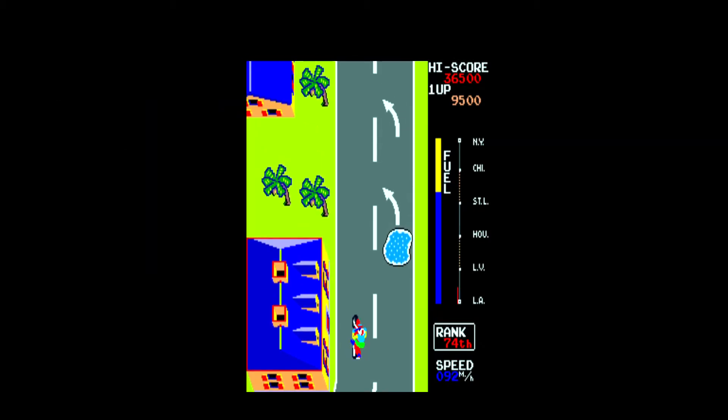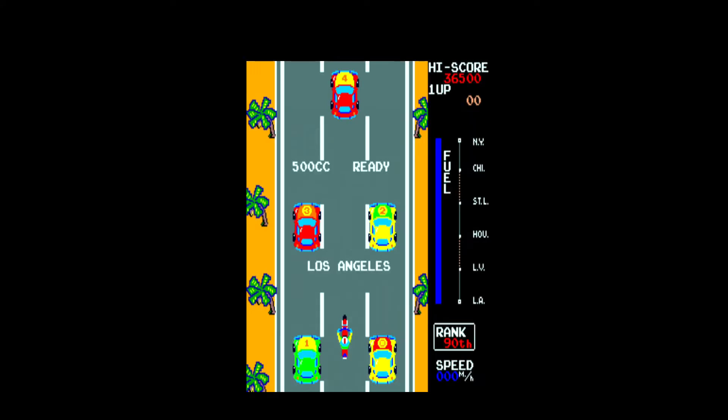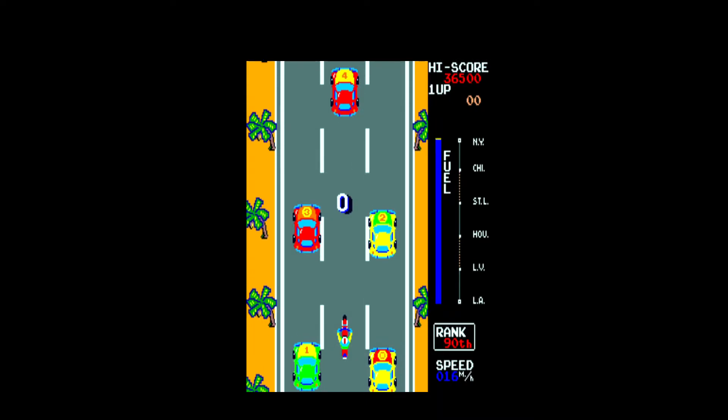You need to pilot your motorcycle through a series of roads in a cross-country race across America. The game begins in Los Angeles. Your motorcycle will appear at the bottom of the screen in the middle of five race cars. These cars will be numbered one through four as well as a number zero. There will be a countdown from three to one to start the race, and once the clock reaches zero, the race will begin.